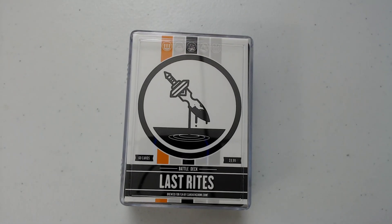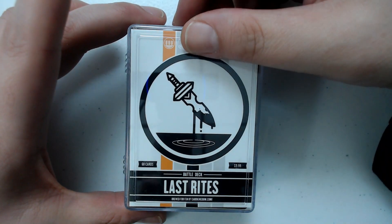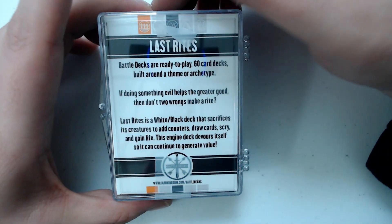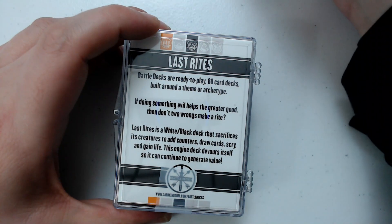What's up guys? This is Jay Little back for more Pack Crackers. I am continuing my cardkingdom.com battle deck openings. This time I have Last Rites, which is a black and white deck. Battle decks, if you're not familiar, they're a 60-card ready-to-play deck that you can get from cardkingdom.com.